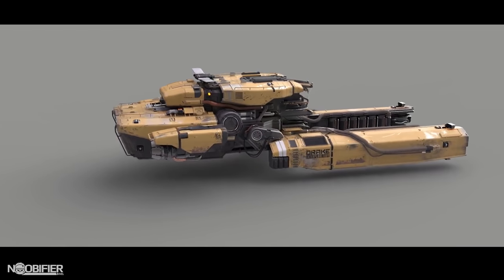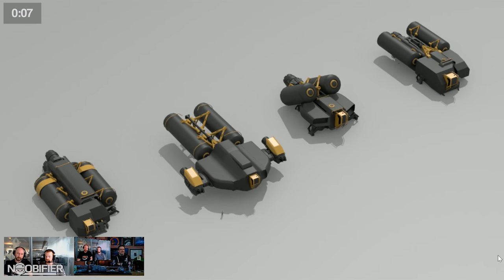Here's RTV on the Drake Vulture in 1 minute 53 seconds. The panel gave about 20 minutes of insight on the Vulture as it went through the developmental cycle, with some questions answered on the ship. The Vulture has 12 SU of cargo, mainly reserved for salvage. The arms can retract for landing and behave very much like the tractor beam on the Reclaimer, just on a much smaller scale.